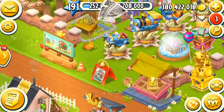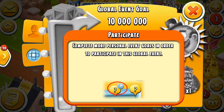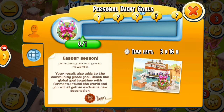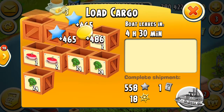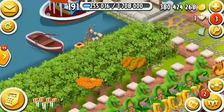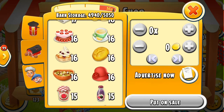The new event has started and we will get this decoration — it looks beautiful. I have to send some boats to get this exclusive Easter season decoration reward. I have to reach three goals. Let's send the first boat and I think I need broccoli to send it. Let's put it on and make an ad.